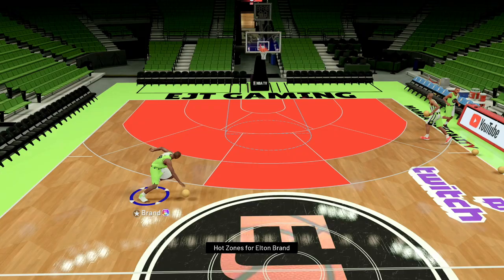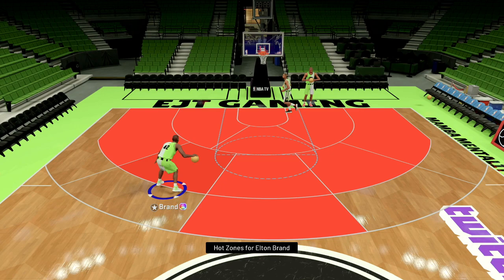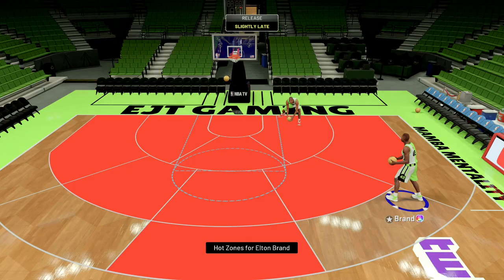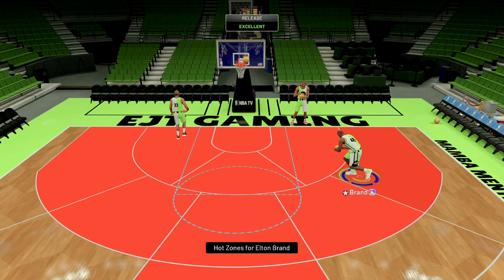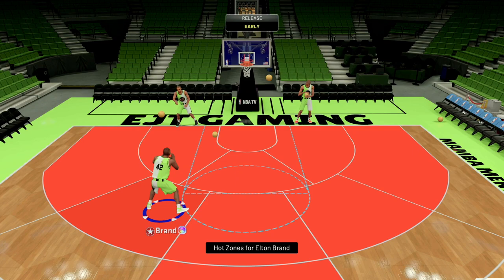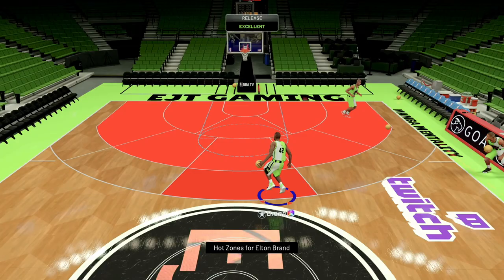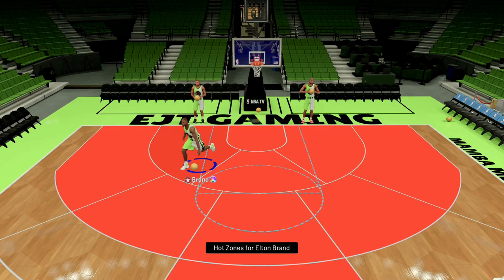Alright, there we go — hot zones. He doesn't move that bad, I'm not going to lie. He moves pretty quick, especially for an Elton Brand card. They might be asleep on this man. The ball handle is a little questionable. He does a lot quicker than I thought. That crossover is real slow — I'm not really liking the jump shot. It's got a little hitch in it, but he seems to be making them. Finally got a green right there. Let's take a look at this post fade — that's a decent animation. He feels a little clumpy, a little stiff. The ball handle was definitely not there. He can't shoot from deep with that range. Doesn't really seem like they gave him the greatest animations, but there's only one way to find out.